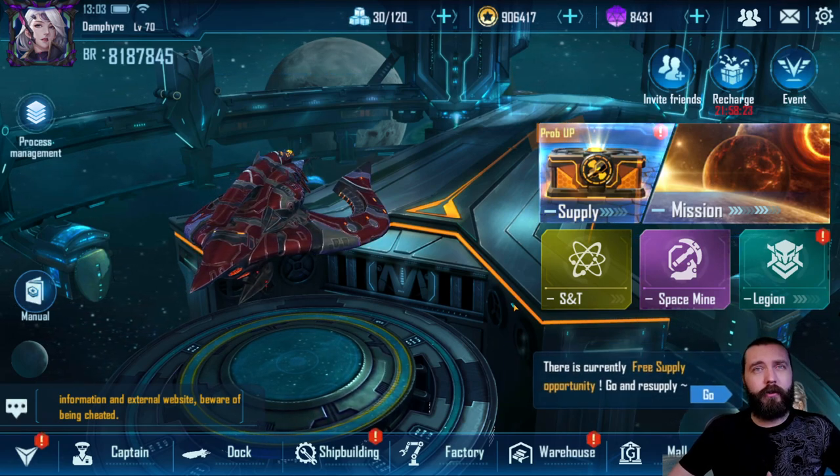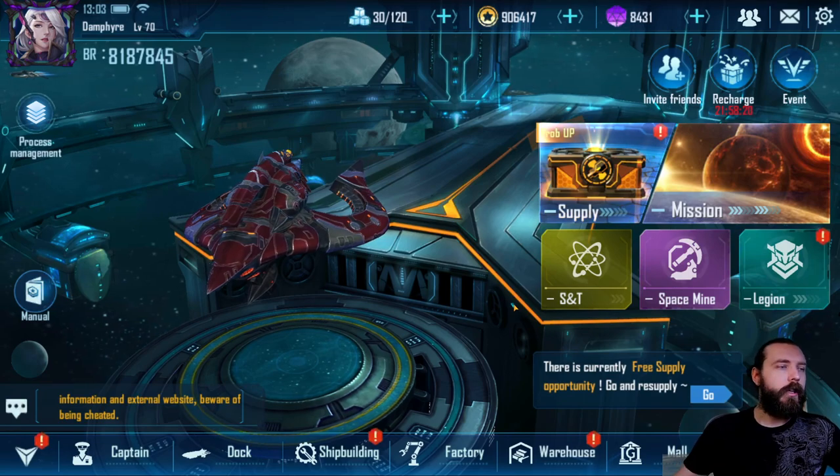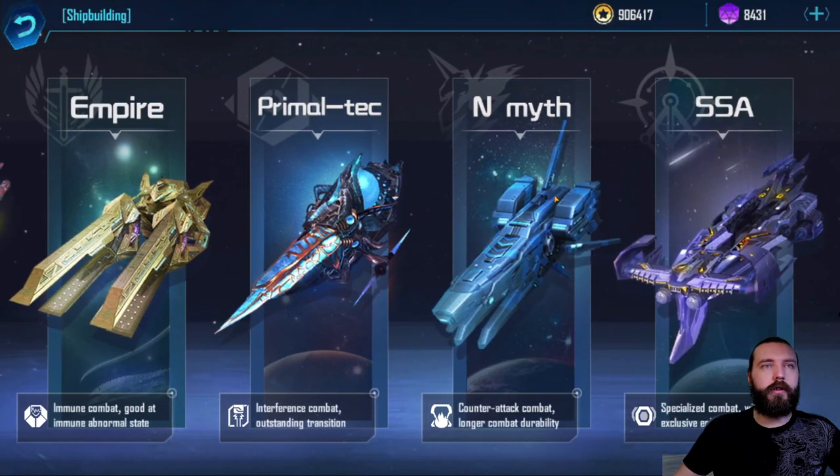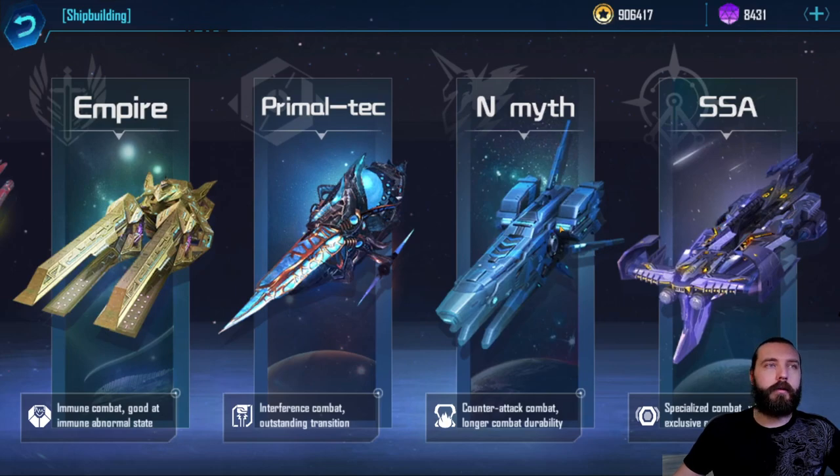It's a shame there's only four to choose from, I would like to see more. The N-Myth don't have one and the SSA don't have one — it'd be cool to see them.